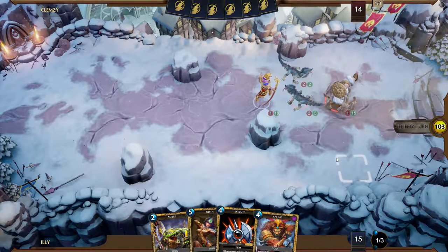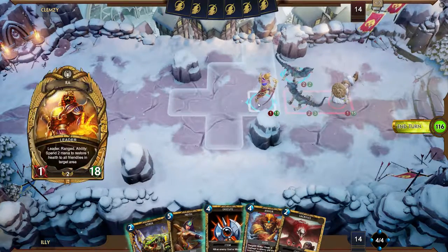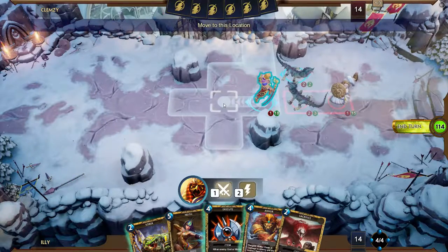He probably has a turn four — probably a four drop, which might be Aphra. He might have just drawn a really expensive hand. Maybe he drew a Medusa early.